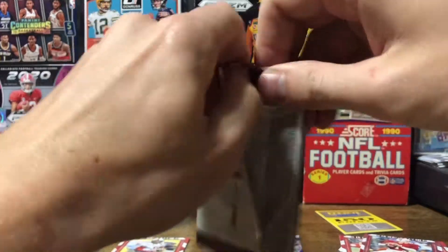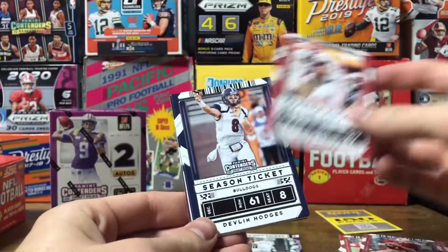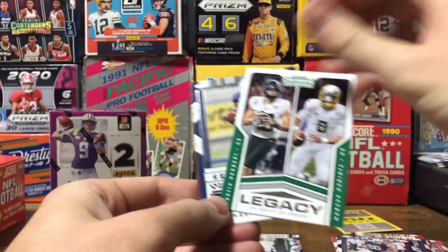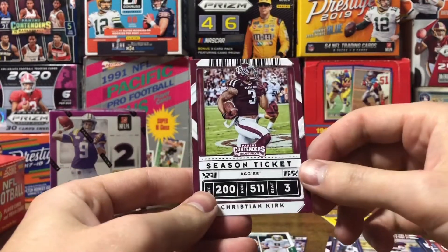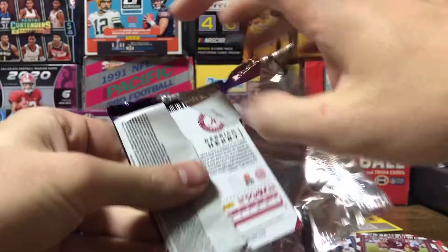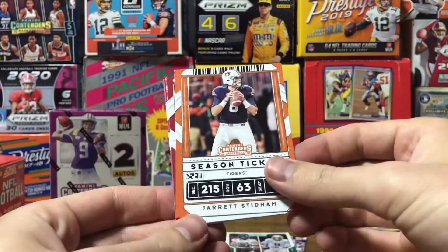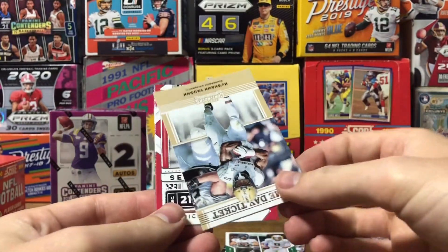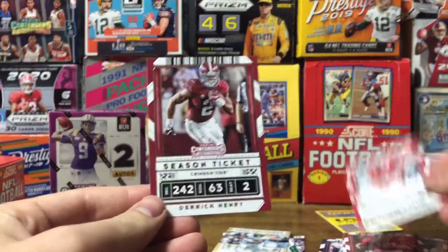Two packs left for this box. Nick Chubb, Delvin Hodges, Saquon Barkley. Legacy card of Justin Herbert and Marcus Mariota. Keenan Allen and Christian Kirk. Last pack out of this box: Jarrett Stidham, Amari Cooper, Mark Ingram. Got a Game Day Ticket of Keyshawn Vaughn. Michael Thomas and Derrick Henry. On to the second box.